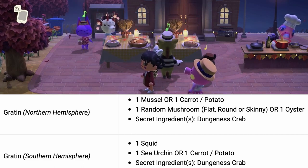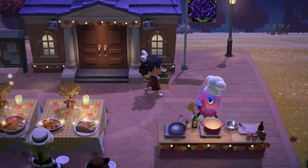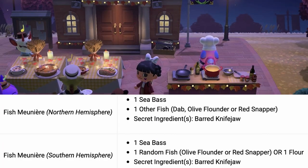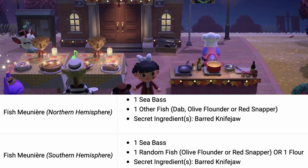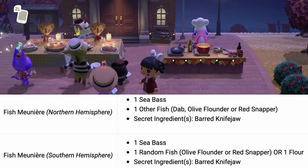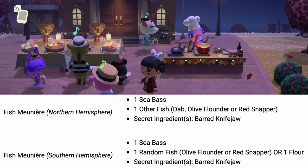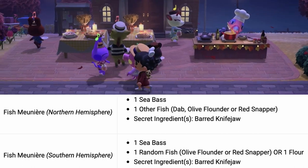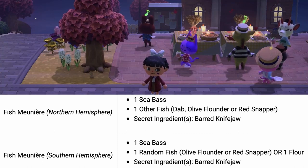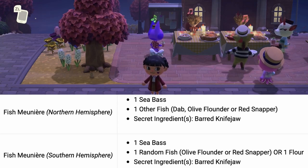The last dish you will be making is the fish meunière. They have two different types again — one for the northern and one for the southern hemisphere. For the northern hemisphere you will need one sea bass and one other fish. Your fish options are a dab, olive flounder, and/or a red snapper. I needed the dab, so that was really hard — I had many red snappers and no dabs.